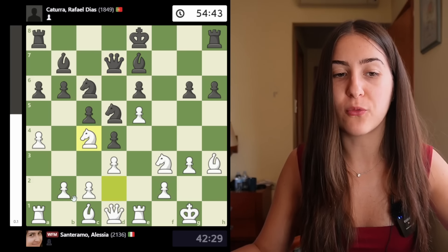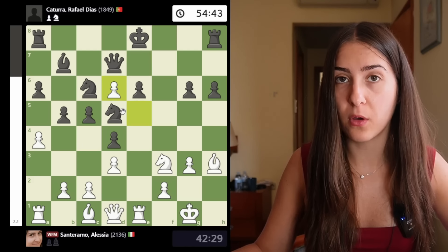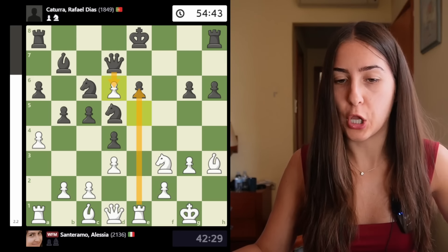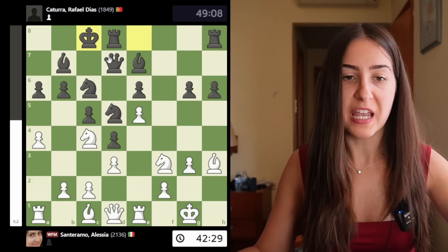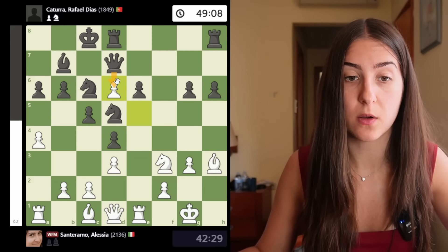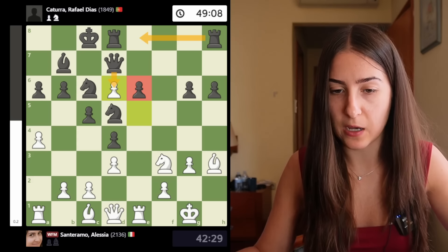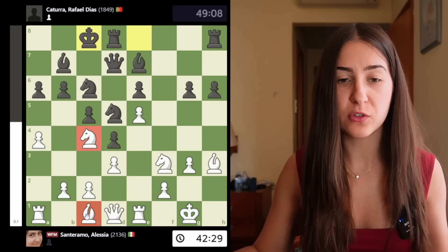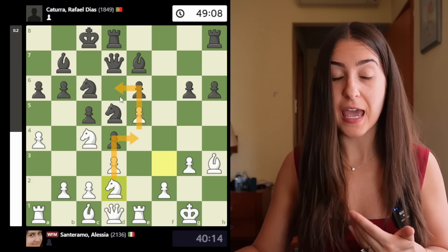Now we need to use tactics to exploit and increase the pressure. I did some nice calculation and found the beautiful move Nc4. b5 is no good because I can go Nd6, sacrificing a pawn temporarily. If the queen takes — the rook joins the party, helping the bishop, and it's a completely lost position for black. After Nc4, I think he played the best move, which is to castle, removing the king from danger. Now going for that idea is not as appealing since it wouldn't be so easy. Instead, after long castle it's positional chess again — how can I improve all my pieces? The knight is sliding toward d6; I went with knight d2. This is a great plan that cannot be stopped.